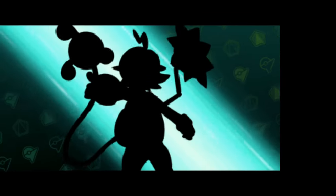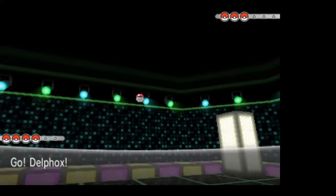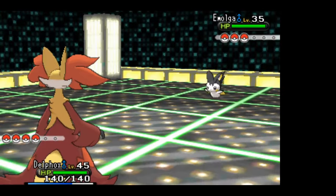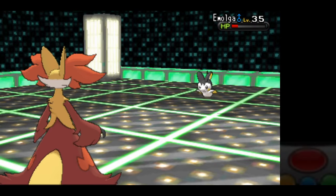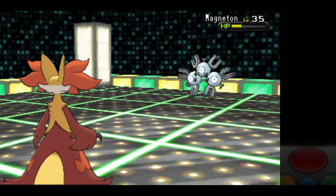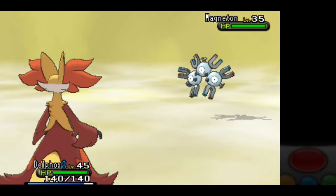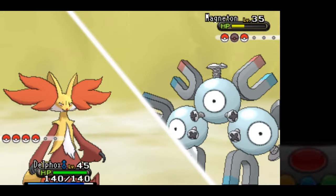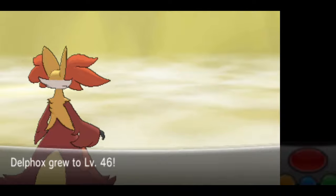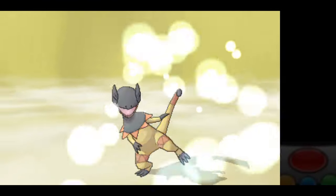Power is restored to the Lumiose City Gym, and now we can take on Clemont. His most annoying Pokemon is Magneton due to its setting up Electric Terrain and having the ability Sturdy. Flamethrower is able to one-shot Emolga, and out comes the Magneton. Flamethrower won't one-shot it due to Sturdy, but Clemont will also heal it with Hyper Potions, which will help us stall out Electric Terrain. I go for Flame Charge to get rid of Sturdy and to make sure we outspeed Heliolisk, which we do, and Flamethrower gets the one-shot. Five gym badges down.